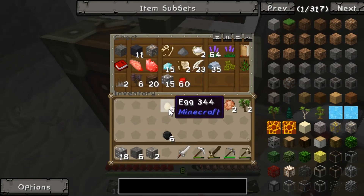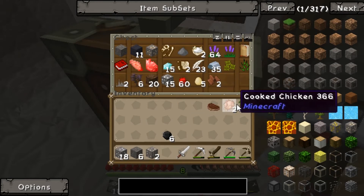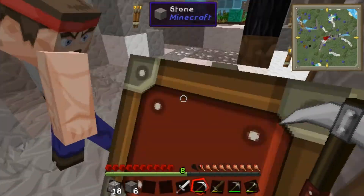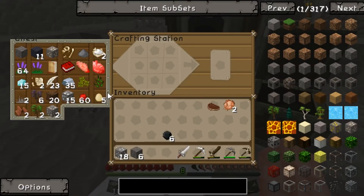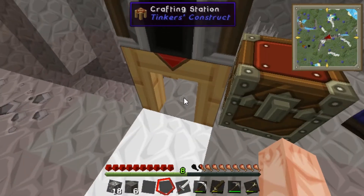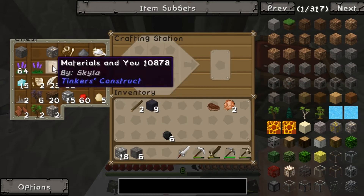I got some tin ore, some redstone, leather. I need that. More saplings. I have ferrous ore. I need wood. There's wood — nine. Yeah, we need a bigger chest. That's what I was going to do.